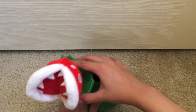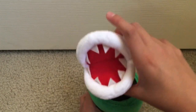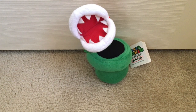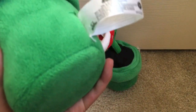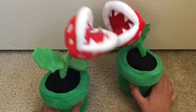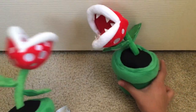Our next plush is Piranha Plant. Here we have Piranha — oh yeah, I forgot to mention he has a wire so you can bend his neck and stuff. You can also close his mouth, which is pretty nice. I'm gonna eat the camera! Here's its tag — it's a localized version. You're gonna say, 'wait, isn't this also the old Piranha Plant?' Well yes, but we got this at Hastings long ago. This is the Little Buddy version, and this is the Sene version. This came out in 2013, and this one's 2011.